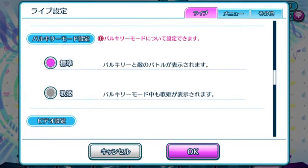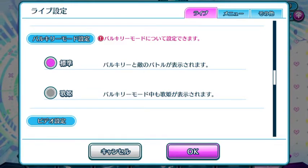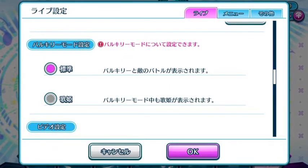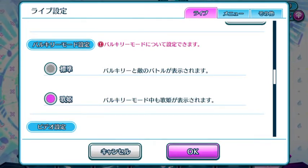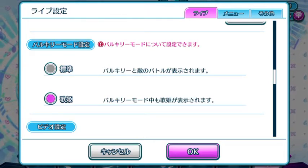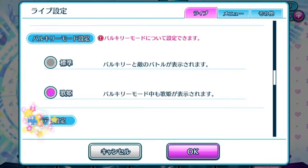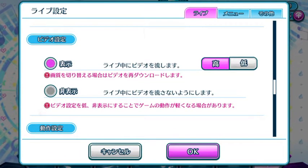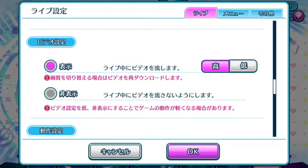This particular option was implemented in the two previous updates ago — this is Valkyrie mode. Basically, if you do not wish to have that Valkyrie animation, that Valkyrie battle scene, you can switch it to Utahime only. So whenever it goes into the Valkyrie attack sequence, it will show your Diva or Basara dancing in the background instead. I'm going to switch to Utahime because I don't really want to see that battle animation.